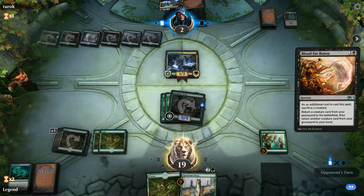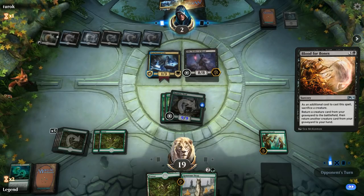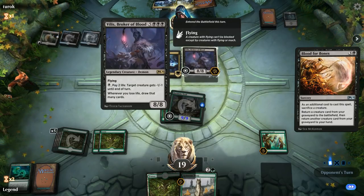We had a small window to topdeck the win if we found another pump spell, but now the window is closing. Opponent gets a Vilis, Broker of Blood.